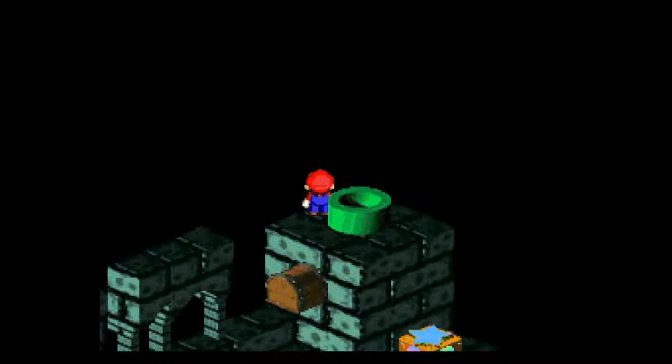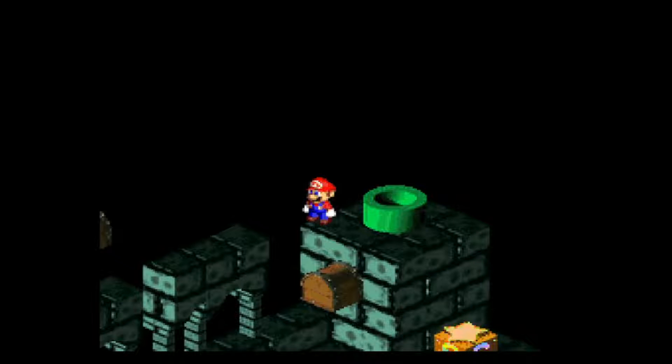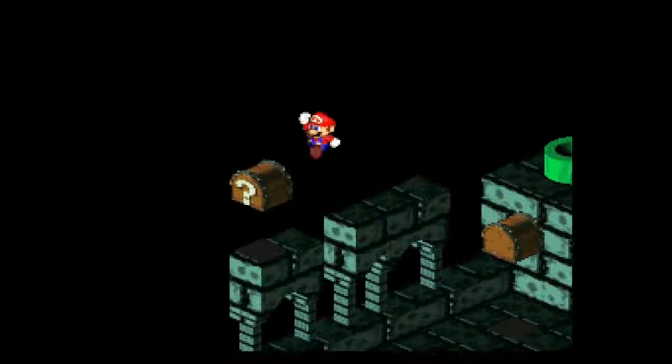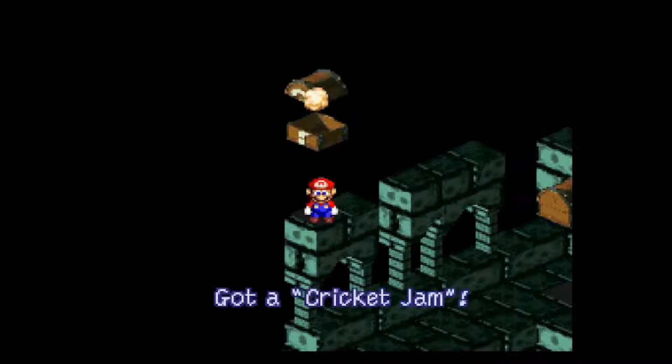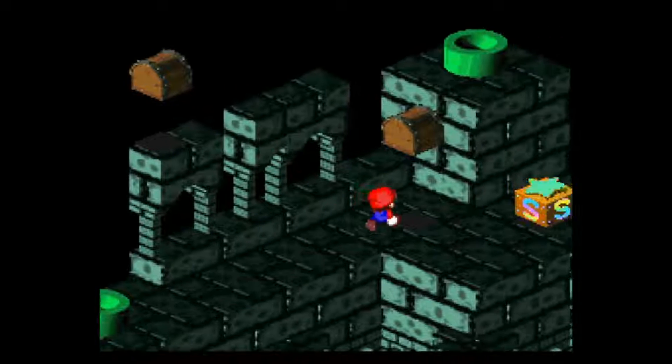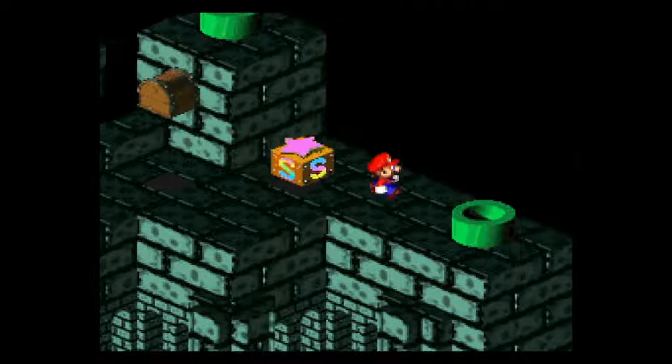And we end up right at Kero Sewers of all places. But the main reason for coming is primarily to get to this box that we couldn't reach initially. Right there is some cricket jam. Alright, so with that, we're just going to jump off.